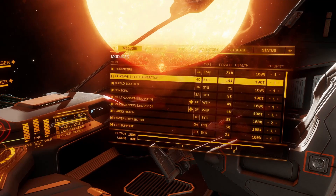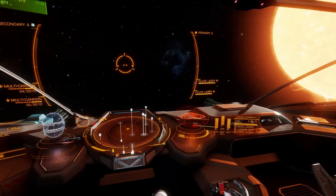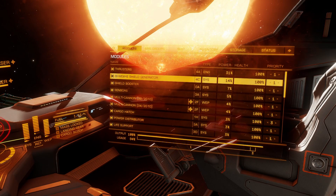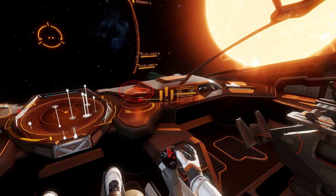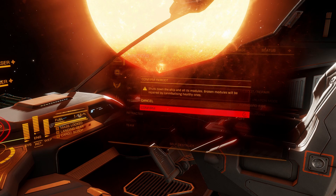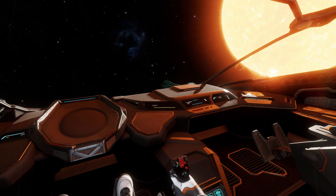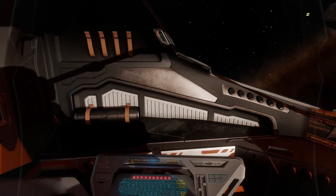Just a couple of small tips to remember. If you aren't using limpets or aren't taking them with you, turn your cargo hatch off under modules and deactivate it — this will save power if you're short on it and want to carry extra shield boosters or bigger weapons. If your shield is damaged or completely broken, go to your right hand panel and push number four, then scroll across to ship and push reboot repair. This will do a three second countdown — only do it when you're not in combat. This will reboot you with a 50% shield and repair any broken modules to 1%, which is all that's needed for your autodock or sensors.